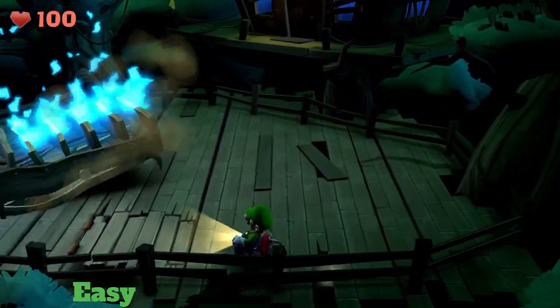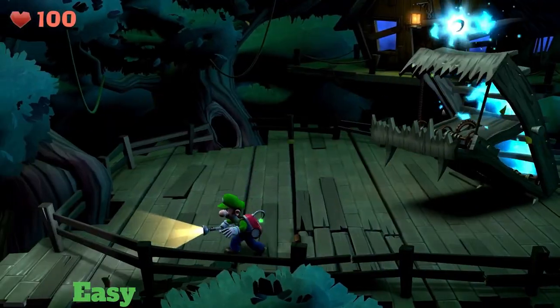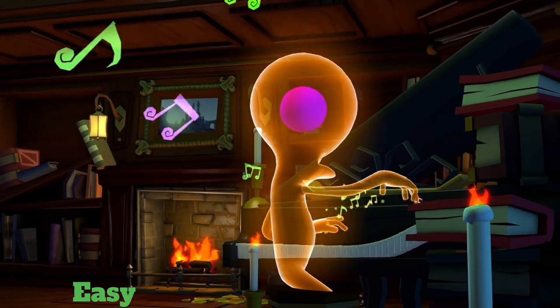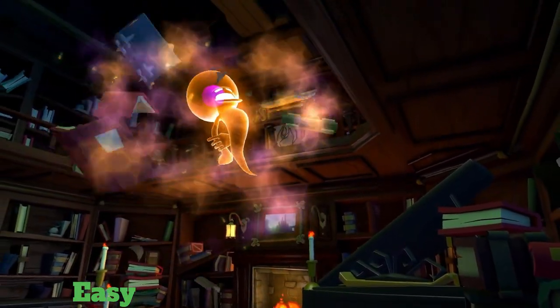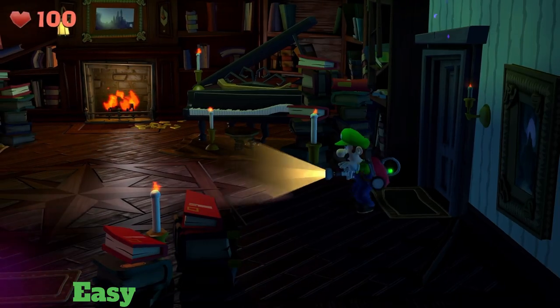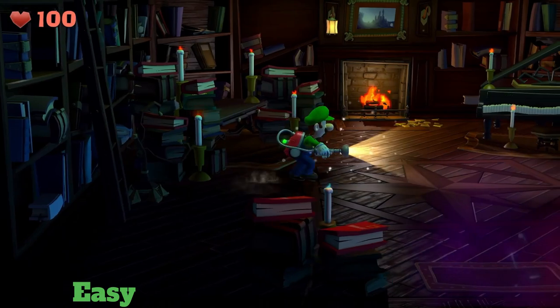You have to do that multiple times, but make sure to avoid the blue balls of flame that he shoots. Next up, we have the orange poltergeist from Luigi's Mansion 2. This is the first poltergeist you ever see in the game — it's in the mansion Gloomy Manor.